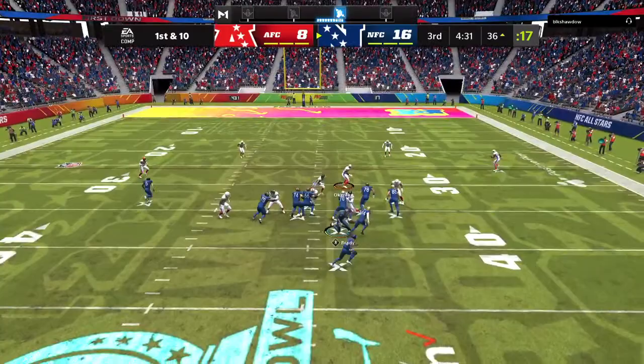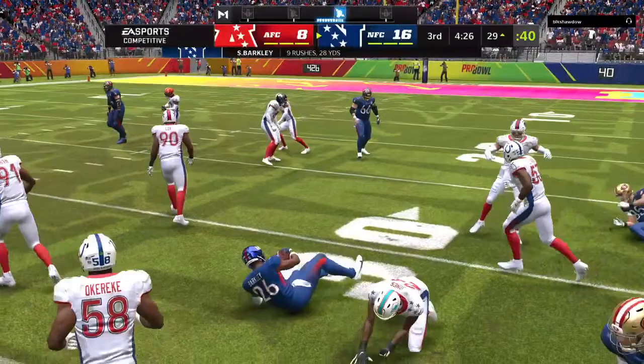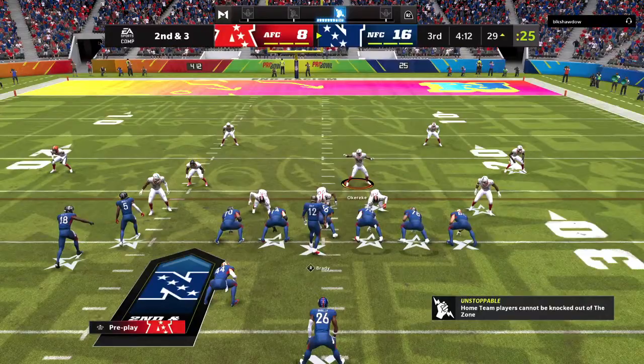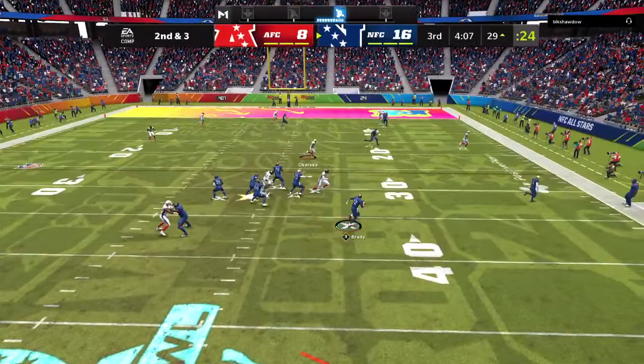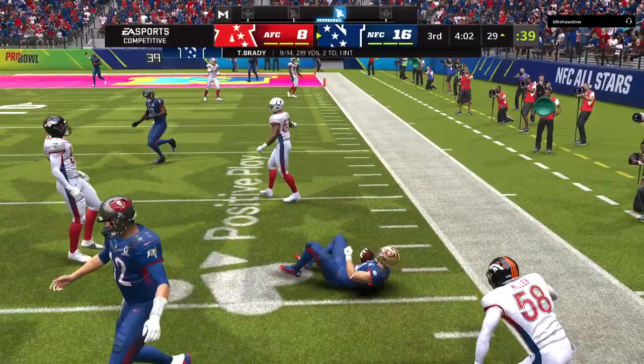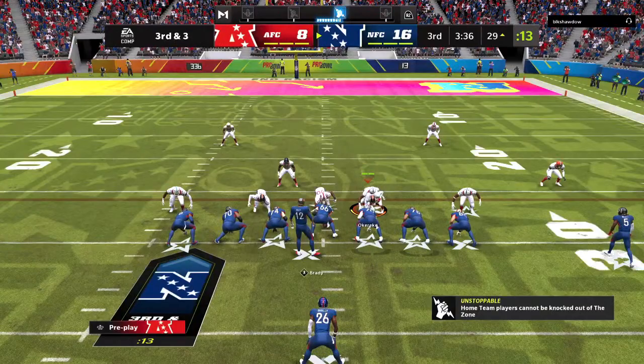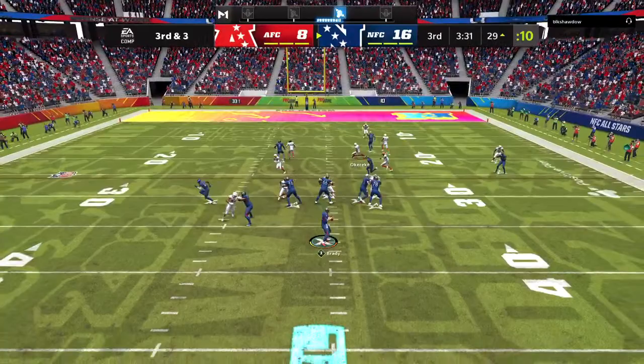On first down, Barkley — a seven-yard carry to set them up with a second and three. Running lanes were at a premium in the first half, but he's able to find some room there. They fake the handoff, now Brady, rolling him out right — gets this one to Ucheck — and he's going to be taken down right at the line, no gain, bringing up a third down. As a defense, you're more balanced in zone coverage — you're able to keep your eyes on the quarterback and see the play develop in front of you, keeping the quick pass in front of them and stopping it right at the line of scrimmage.